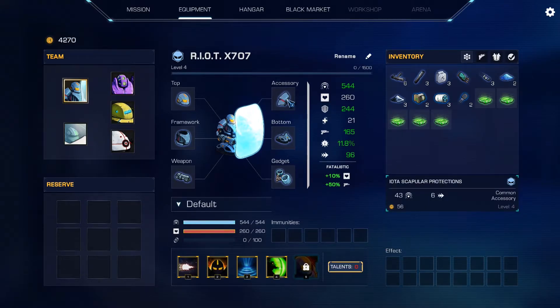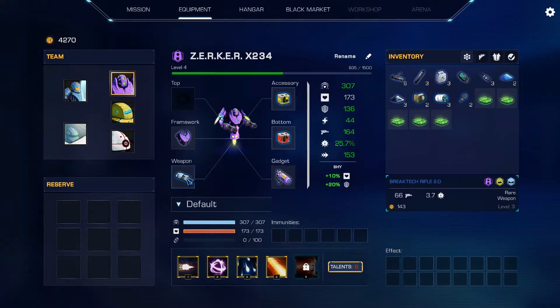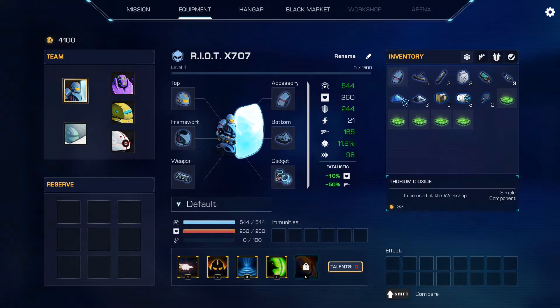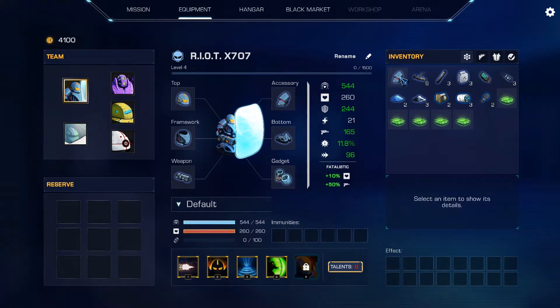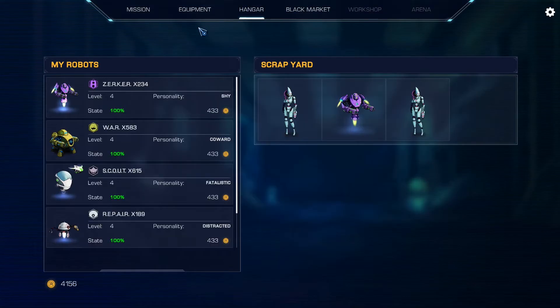This guy starts with some gear and has those pauldrons. Maybe I should have kept some items before selling, but we've got money so let's buy them and swap them in. Actually, they're not much better — it was either shield and speed or a little less speed with more health. I'd rather he has the shield, so these actually weren't better.